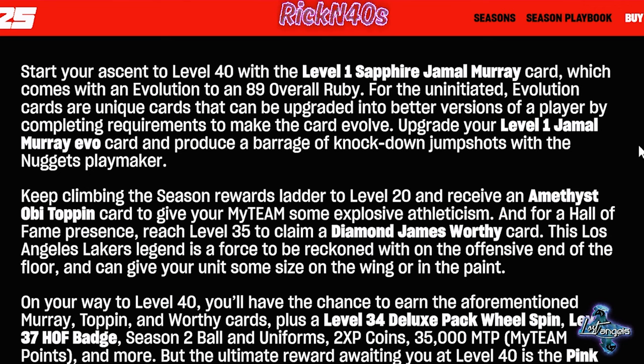At level 20, you will receive an Amethyst OB Toppin. Whatever he can do for your team, if he can help you get something done — at level 35, you can claim a Diamond James Worthy card. I'm not sure if this is the Hall of Fame pass Worthy, but the wording says: for Hall of Fame presence, reach level 35 to claim a Diamond James Worthy.